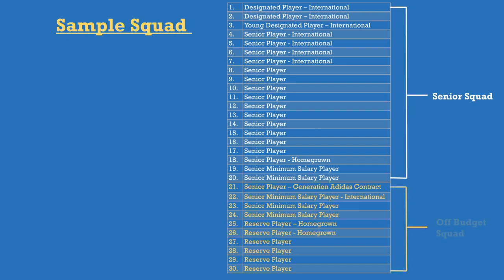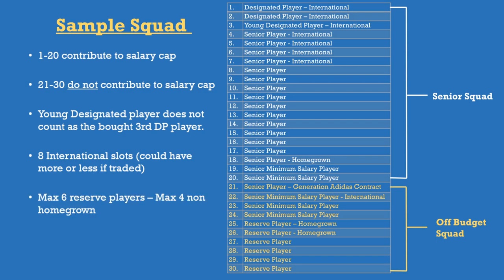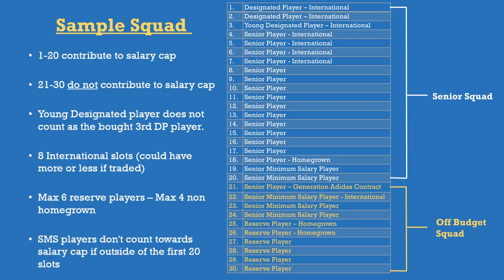Here is a sample squad — I'm a visual learner so I like to see things laid out. Slots 1-20 are all in the senior squad and count towards the salary cap; slots 21-30 are part of the off-budget squad and don't. The young designated player in slot 3 doesn't count as a third designated player because he's a young one, so technically you could still add a third. Eight international slots, max six reserve players with max four non-homegrown. SMS players in slots 19 and 20 count towards the cap, but once slots are filled, SMS players in slots 22-24 are off-budget and don't count.